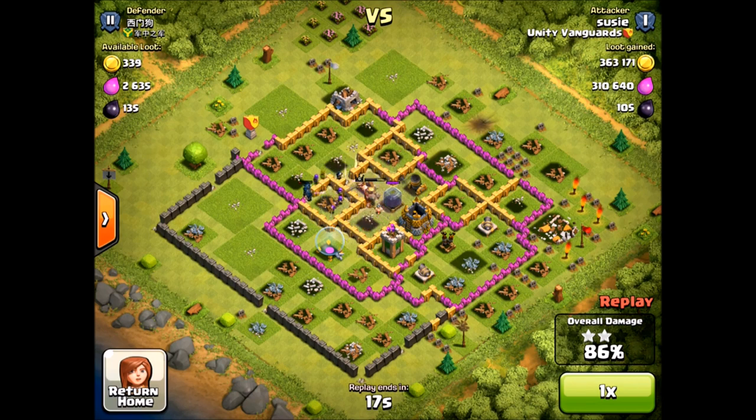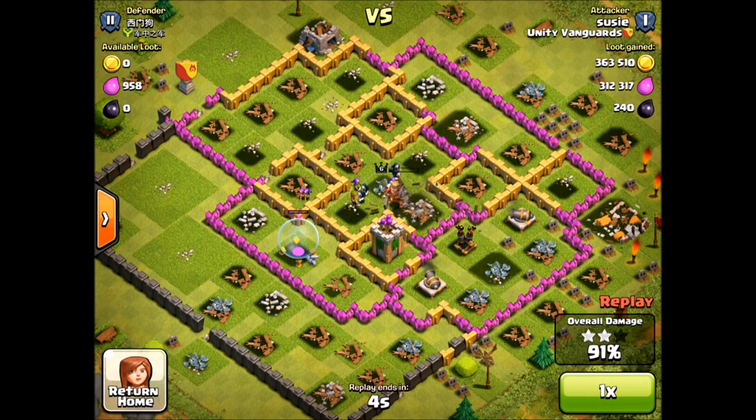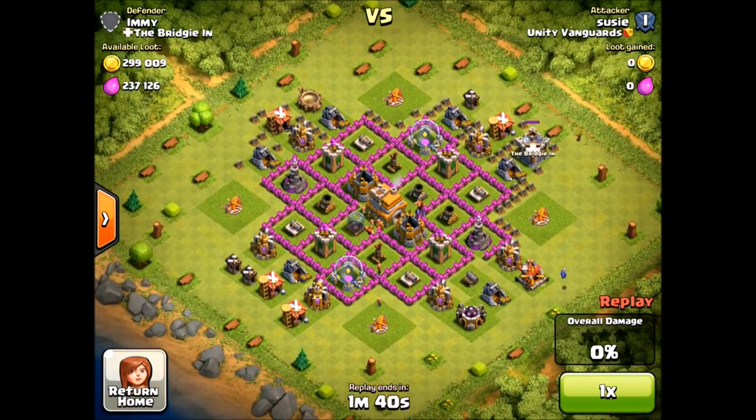Teslas are one of the most important defenses in the game. At Town Hall 8 and Town Hall 9 they are your highest DPS defense, so it's good to have them maxed out. What I'm trying to say is: don't ever upgrade your Town Hall with any defense left to upgrade. If you want to set yourself up for a long successful Clash career, max everything like I'm doing here - walls and heroes.